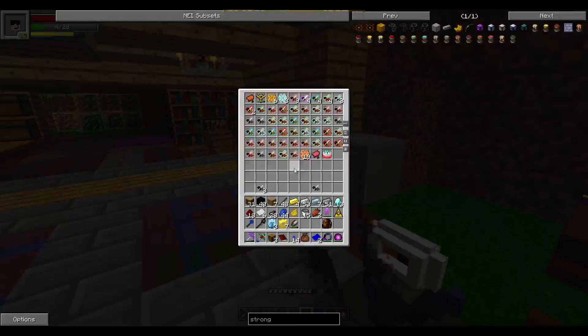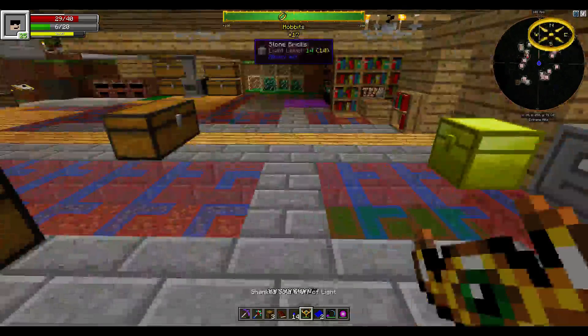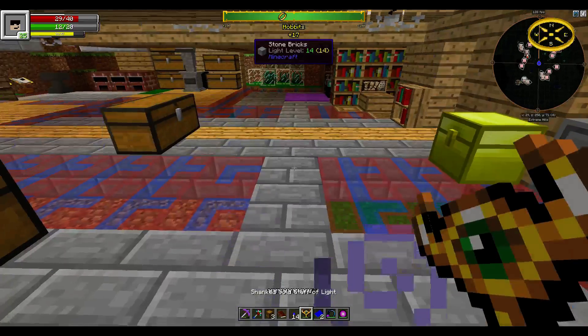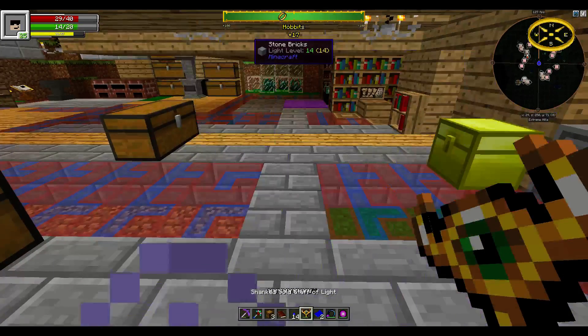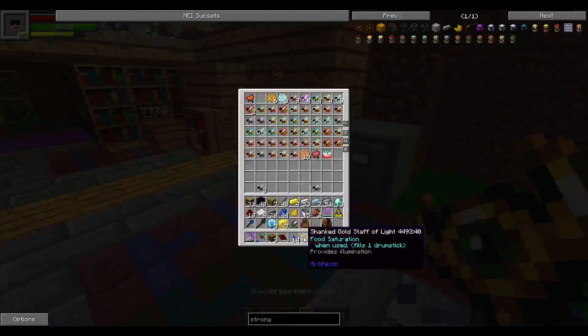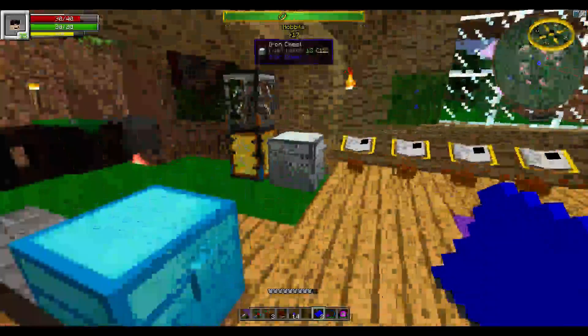I actually have a staff that feeds you - it's a shanked gold staff of light. When you use it, it fills your food bar.